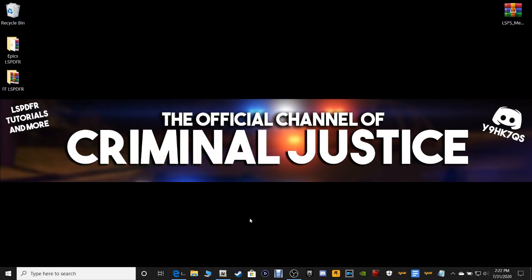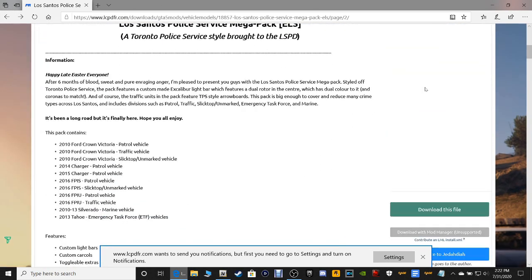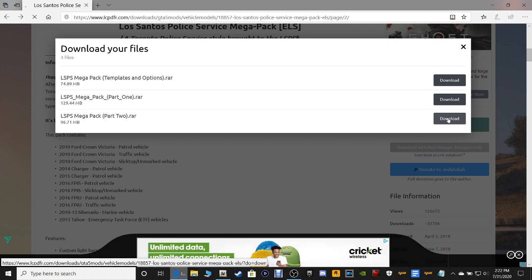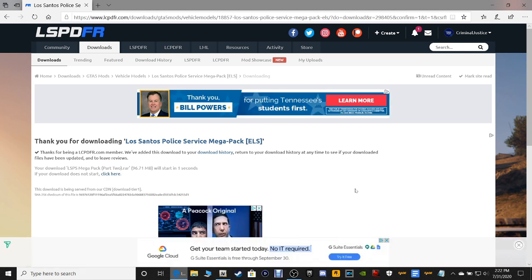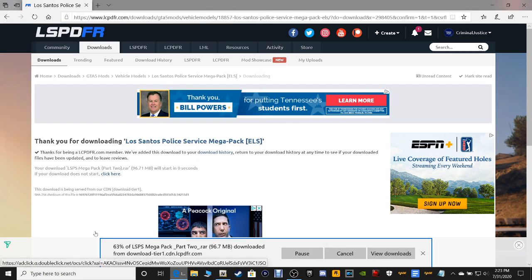It looks like that might be the only pack we need, but we're going to go back just in case. Go back in your internet window and go back to the pack. We want Part 2 Raw. This is going to be a big pack. I'm going to be installing this with you guys. Save it somewhere where you know how to get to it. I'm going to put it back in my LSPFR vehicles.